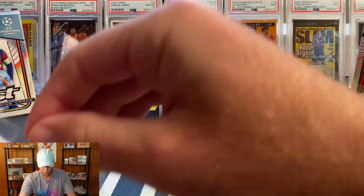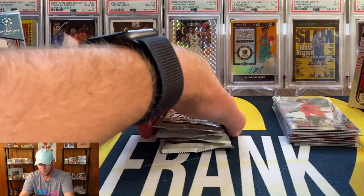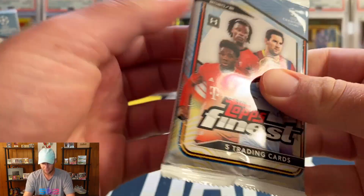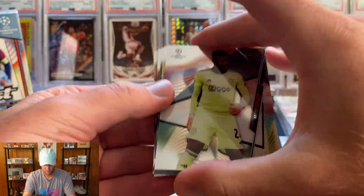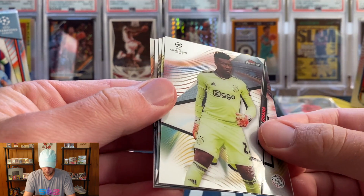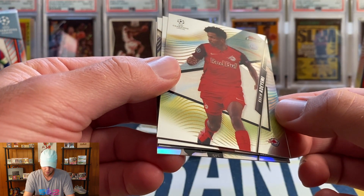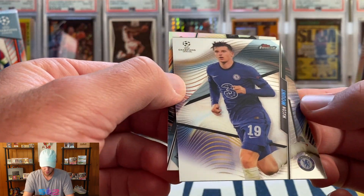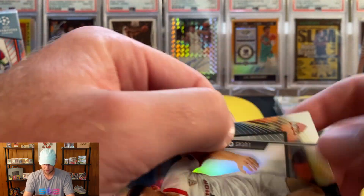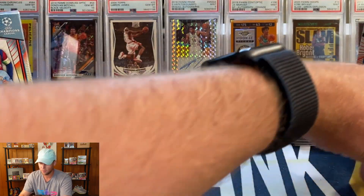Sleeving up the Camavinga. Hopefully we can still get a nice parallel in this box to make up for the auto. Next pack: Onaka, Adoyimi, Alphonso Davies, and then Mason Mount — a nice one for Chelsea. Our refractor is going to be a Lucas Ocampos. Nothing too crazy in that pack.